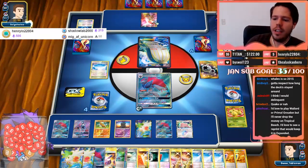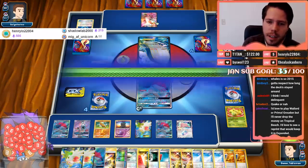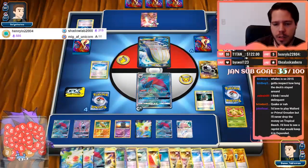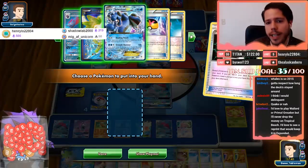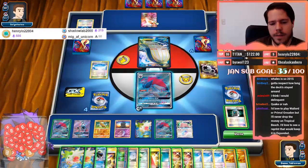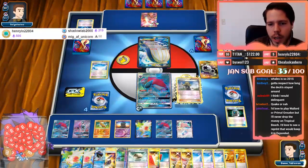I don't think they'll ever reprint Tropical Beach, but I think they should play a stadium with the same effect — or they should put out an alternate art that's not legal in Standard but legal in Expanded. My opponent is literally just draw-passing. I'm gonna have Communication for the Muk. Oh, the Muk is also prized — I was so focused on the Ditto I completely forgot the Muk was prized. He's probably holding some sort of healing so I am going to Delinquent here.